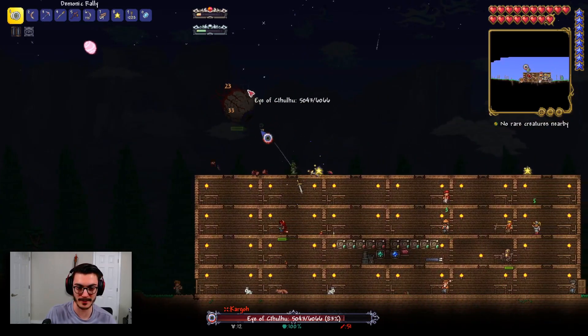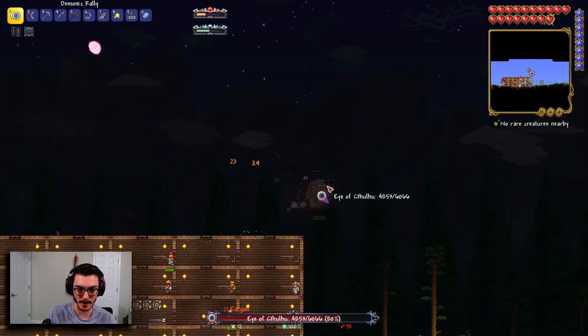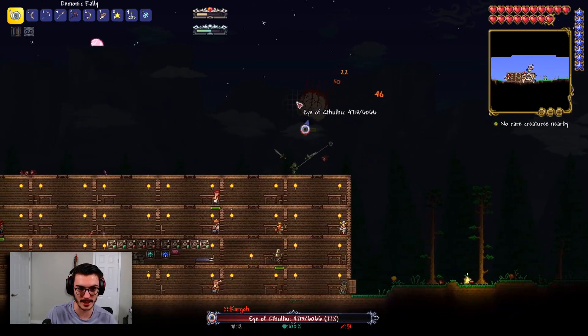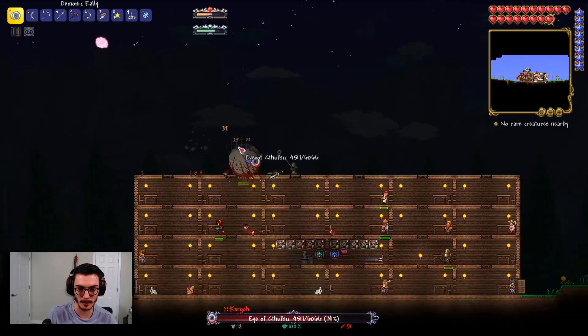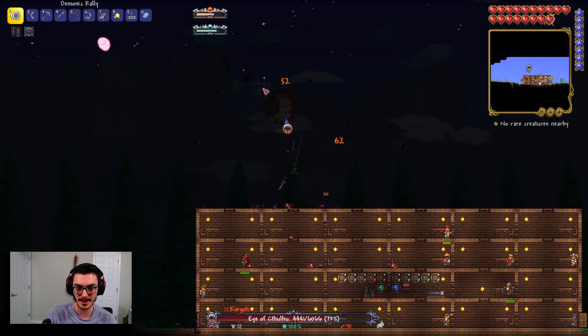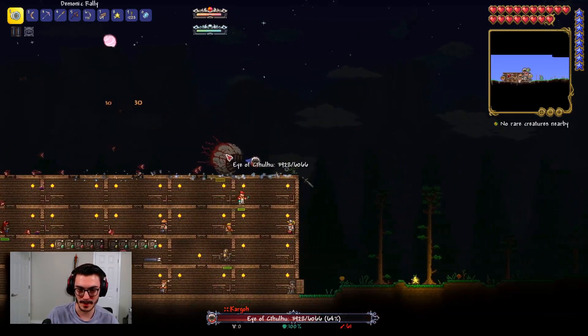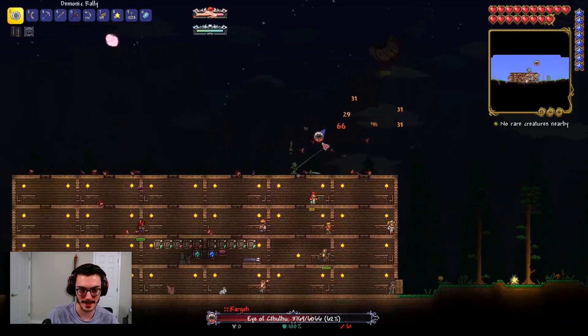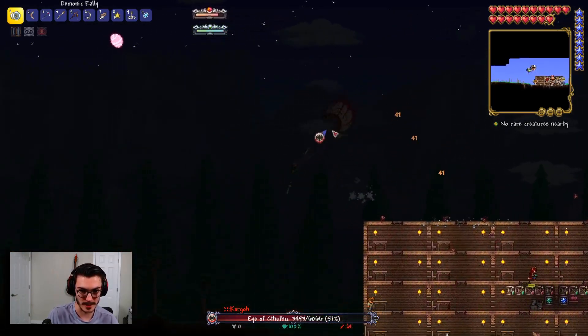Oh, we got a lucky fallen star right into his face! I don't have any of my buffs — nothing different from yesterday's attempt — but I guess here we are. I have a slightly bigger home but a lot fewer platforms to deal with it. Yeah, this is not going to look good, but it's a free attempt.